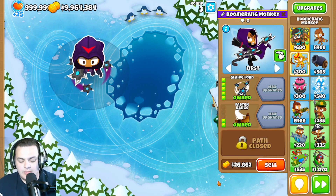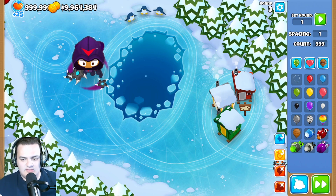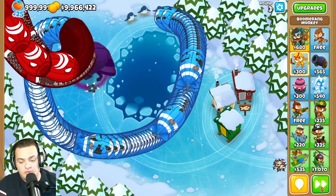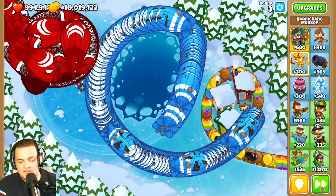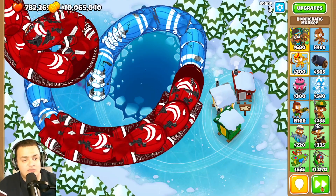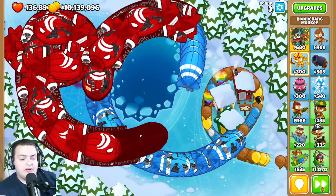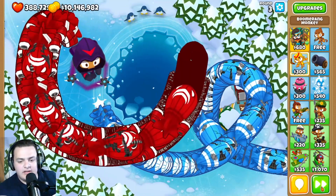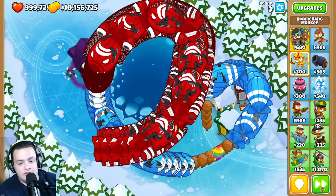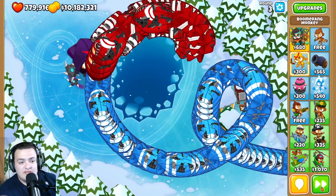The boomerang paragon's range was decreased from 75 to 60. Its main attack boss damage multiplier was reduced from 60 to 50, and the final explosion boss bonus was reduced from 5,000 to 4,000. Its price was reduced from 350k to 275k. The press attack cooldown delay increased from 2.5 to 3 seconds, orbital boss damage reduced from 160 to 150, and orbit radius reduced from 60 to 50.